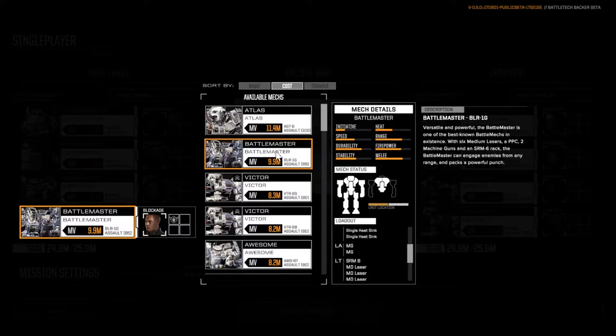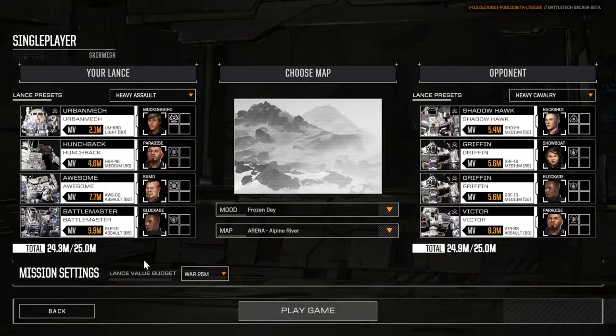Also, the Battlemaster has a bit more speed so it can close the distance faster, which will hopefully be a strong suit for this melee build. Now, this build doesn't necessarily mean I'm not going to use the weapons I have on my mechs — the real idea is to get into close combat if and when possible.